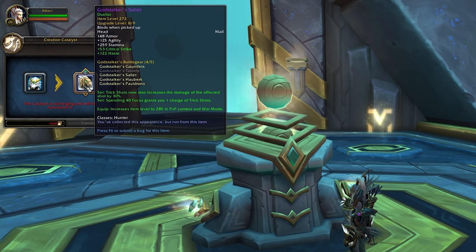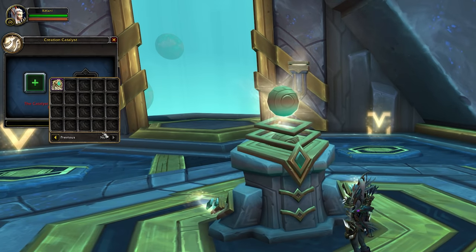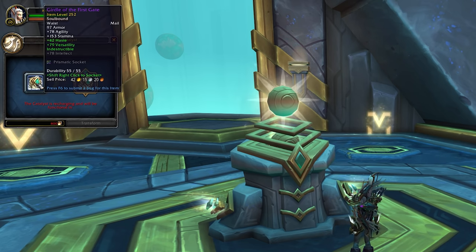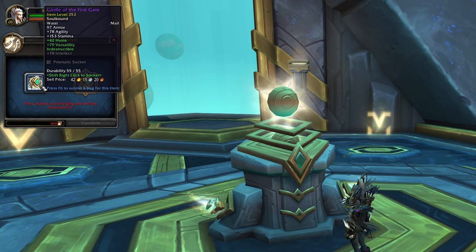You also will not get randomly generated stats or sockets on the result. But if you put an item in with those extra stats like speed, leech, or avoidance, or even if the item has a socket, the result will have those extra bonuses as well. So one way to get sockets on your tier gear in patch 9.2 will be to take an item that has a socket and turn it into tier gear, which is rather interesting.